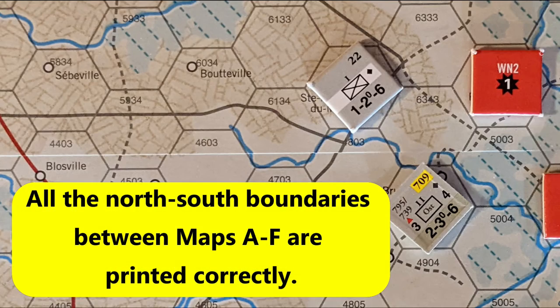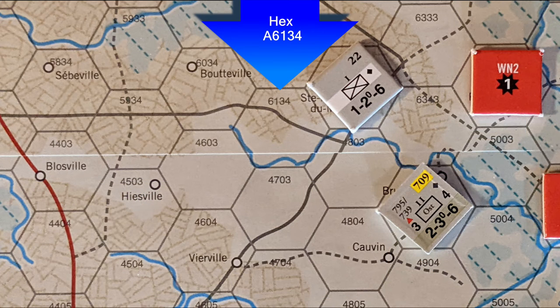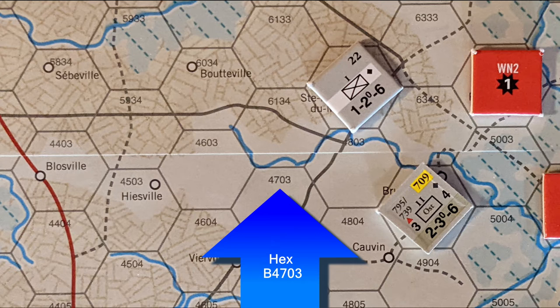Luckily, you won't have any of these problems at the north-south boundaries. For instance, here is the boundary between map A to the north, and map B to the south. You'll have to keep in mind that both column and row numbers change, but apart from that, it's perfectly visible.